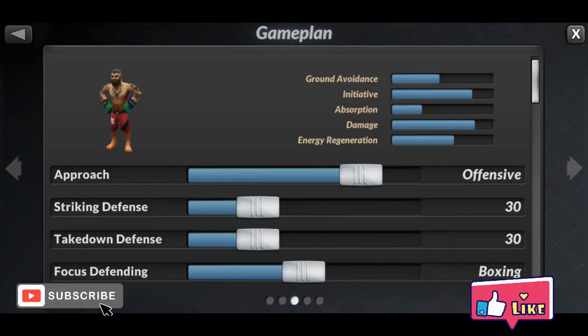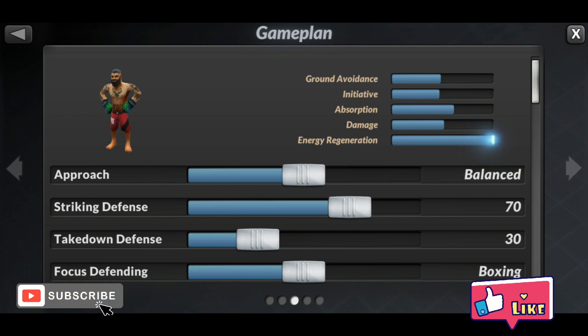For the game plan, I put it to offensive: 30 strike defense, 30 takedown defense, so it will have high initiative — it can knee and knee your opponent until you defeat them, and no opportunity is wasted. Option 2 is a balanced approach: 70 strike defense, 30 takedown defense. I use this game plan usually against hard kicker fighters or elbow fighters.